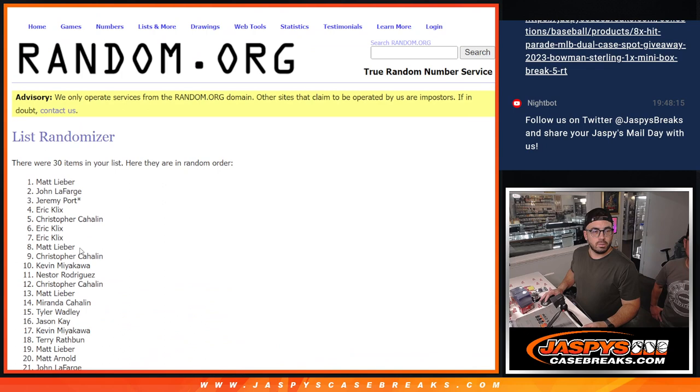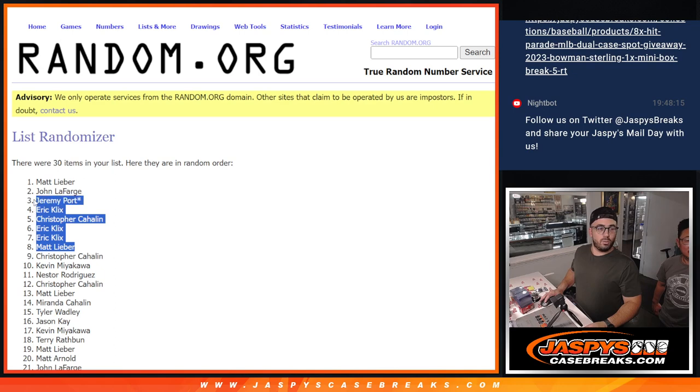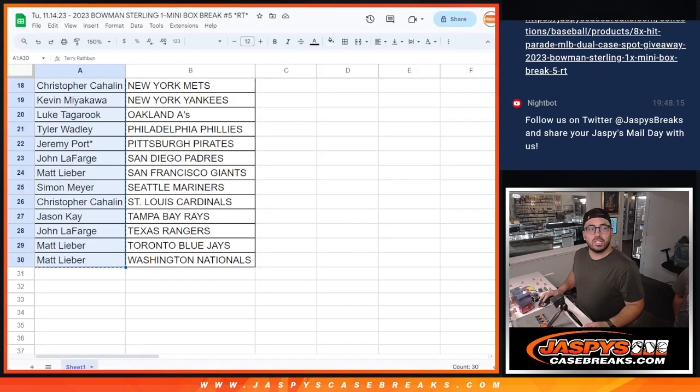And then call out the winners: Matt Lieber, Eric, Christopher Callahan, Eric, Jeremy Port, John Lafarge, and Matt Lieber. Congratulations, you guys. Thanks to everybody else who did not make it — sad times — but congrats to the people who did. All right, that's done it for our mini box break right here. Congratulations, hopefully you guys got what you wanted from a 2023 Bowman Sterling One Mini Box Break number five. I'm Christopher from JaspiesCaseBreaks.com — until next time.